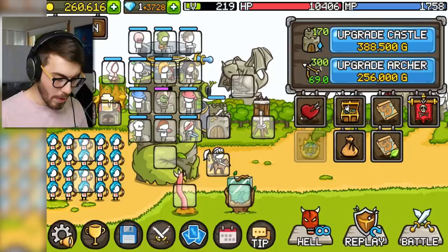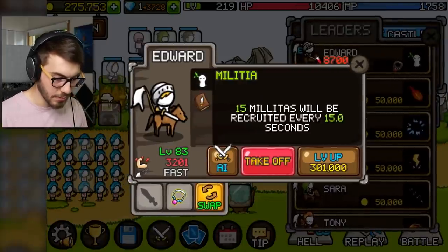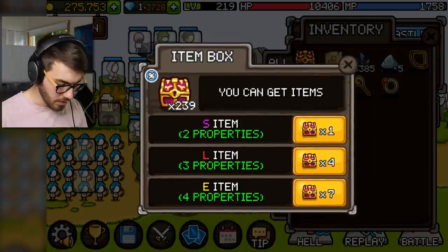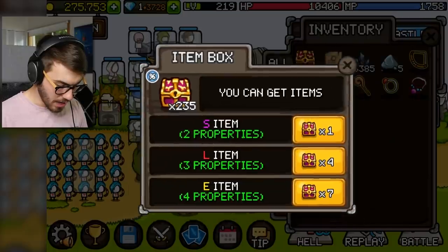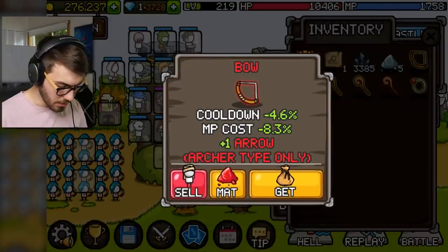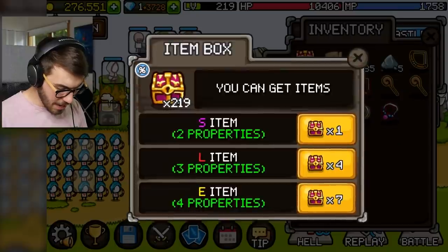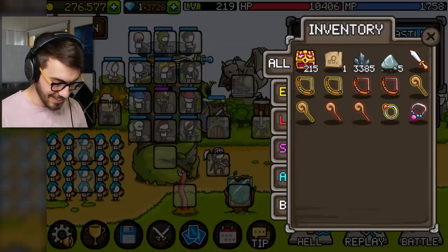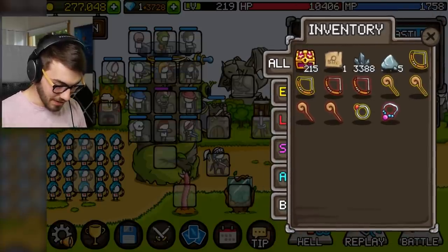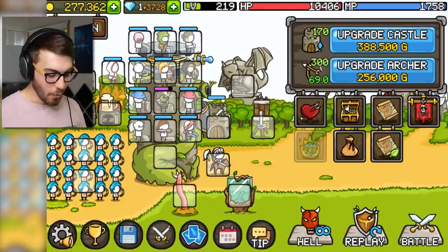I want a weapon for him too — a staff. Okay, this guy can't use the staff. How discriminatory. Let's get an L item. Come on! You can't use a bow either! Stop it! Sword — here we go, all right. Now we can give that to him. You got it now, bud? Yeah, he's got a sword and a necklace now. We're good!